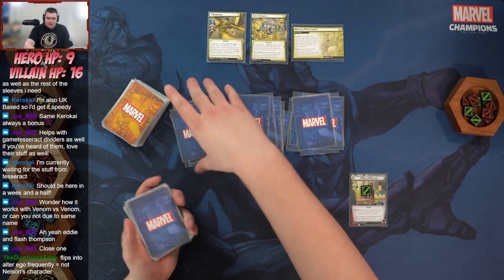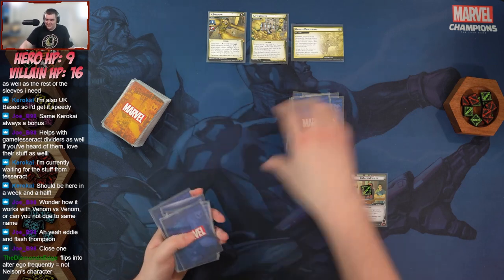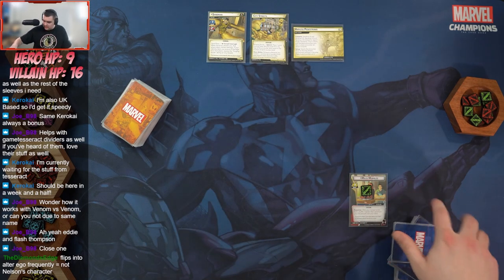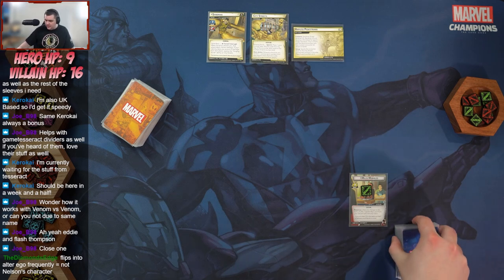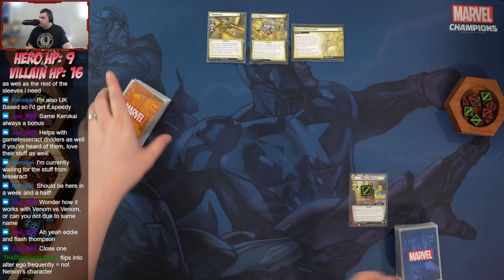I cannot wait to play this campaign — it looks so much fun. Miles has a special ability on his alter ego side that says: after you change this form, shuffle one Spider-Man card from your discard pile into your deck, which is great.